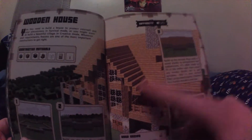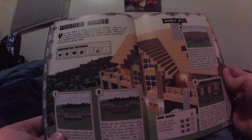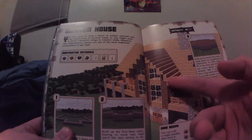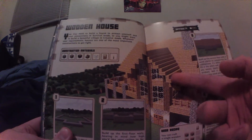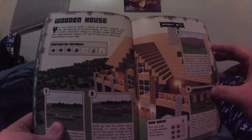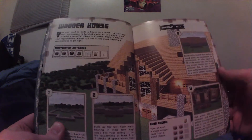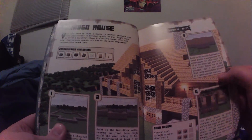It starts with an introduction — this is a wooden house. Everybody knows how to make a wooden house, but this wooden house is way bigger and nicer than what most people usually make on their first day in Minecraft. This one actually tells you each step to start making it. It's a really nice house — you got the steps out of the wooden planks and all the wooden planks — unless somebody catches it on fire if you have your friend over playing.